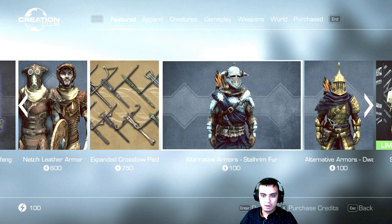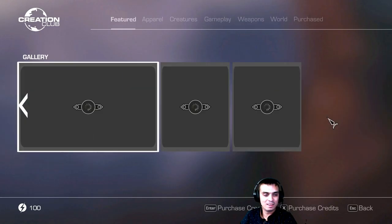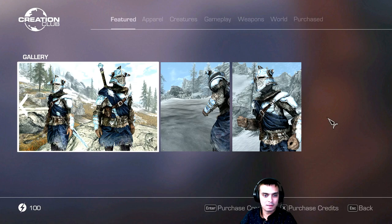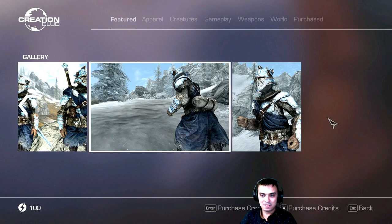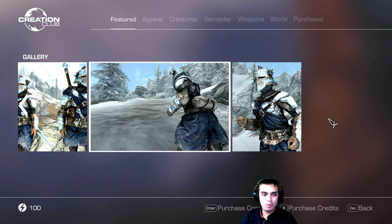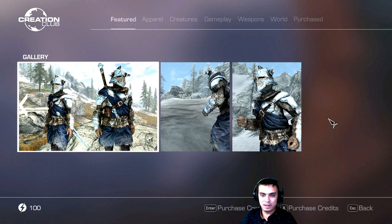So what else do we have here? Alternative armors — I can live with that, that looks good. I wonder if you can obtain them through miscellaneous quests. I wonder if they have any special effects.